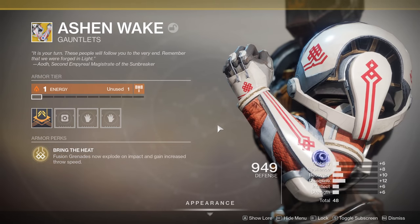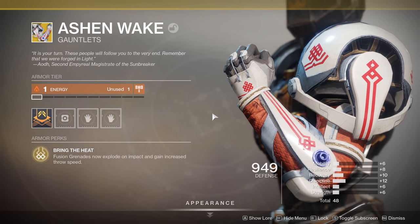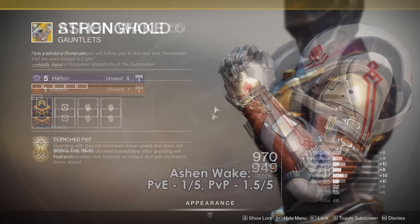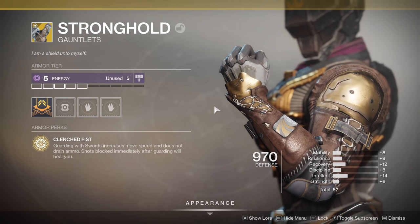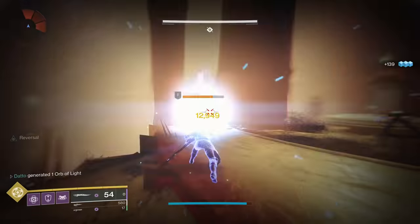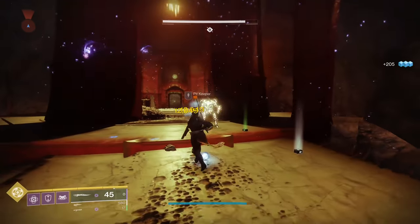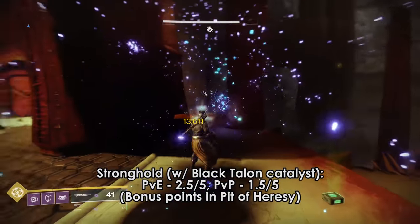Ashen Wake is unchanged from last year — instant explosion and faster thrown Fusion Grenades. This needs a buff for it to be relevant; instant explosion doesn't really do a whole lot. Stronghold is the sword exotic. I would combine Stronghold with Black Talon with its catalyst for healing with well-timed blocks and bonus damage via the catalyst. That combo is honestly not too shabby, and since you won't waste ammo blocking, it's pretty efficient — though a more challenging combo to use.